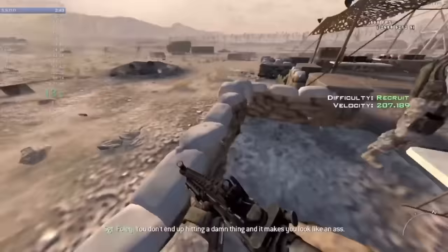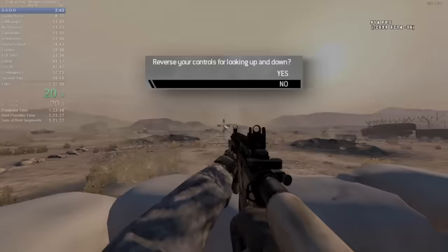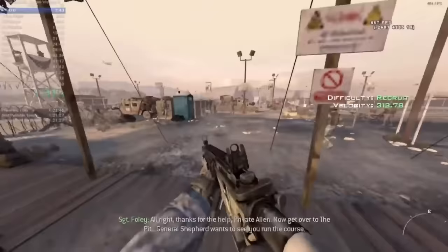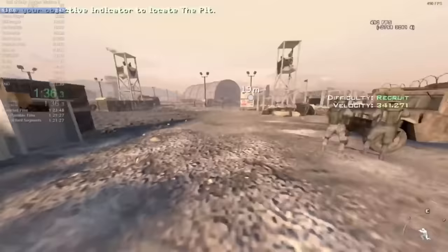We start our first mission in the level SSDD, playing as Ranger Joseph Allen. We take control of an M4A1 and engage in target practice. All that matters here is hitting the first two targets as quickly as possible, as the others are capped behind Sergeant Foley's dialogue anyway. Once we're done with target practice, we position ourselves to stand on the left side of Foley as he moves out of the way, which will give us the least chance to get stuck on anyone, and then run over to Corporal Dunn who's located at the pit.